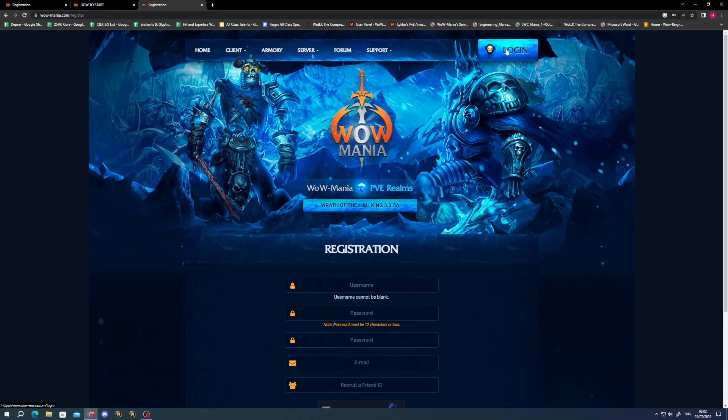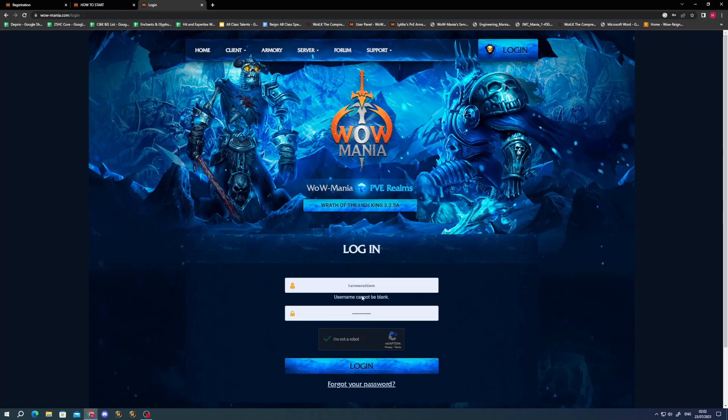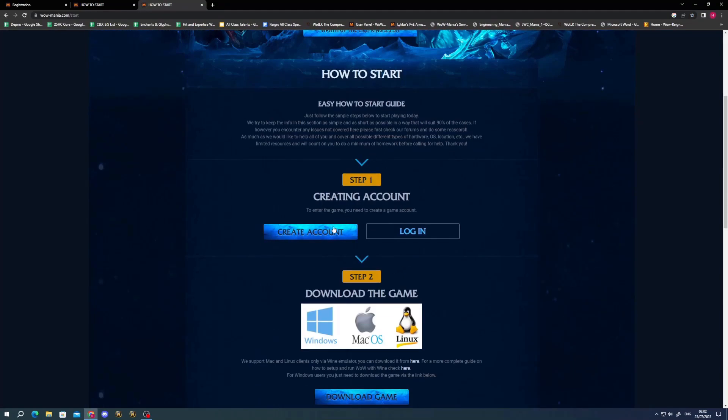After creating your account, go up to Login, enter your username and password, click 'I'm not a robot,' and log in. Once logged in you'll see your Recruit-a-Friend ID — these are the numbers you get from a friend if they're recruiting you. You have to input that during account creation; there's no way to add it later, so make sure you remember to enter those numbers if you want those perks.